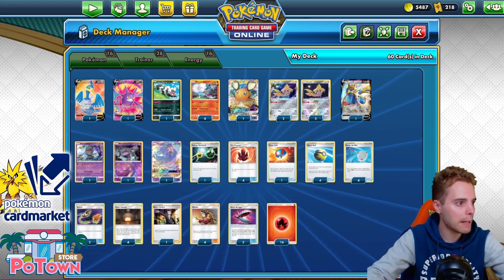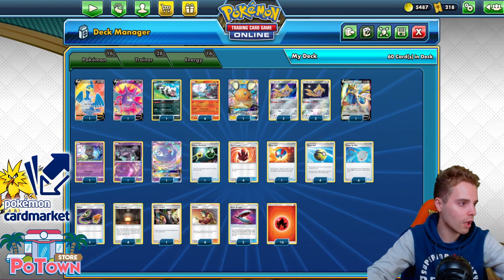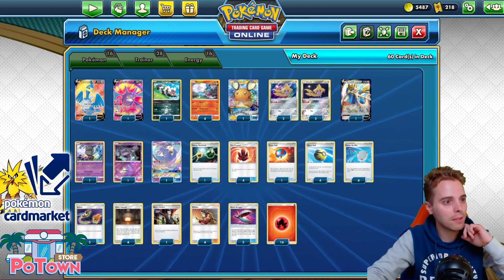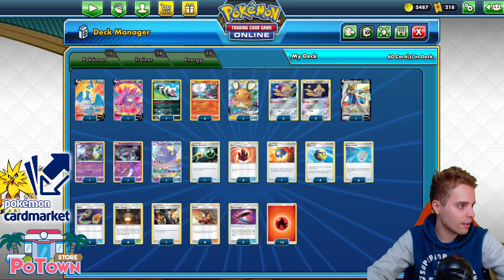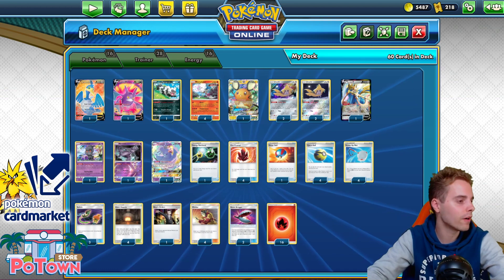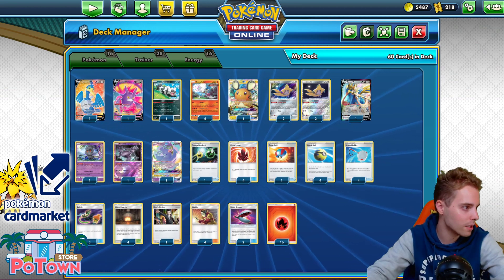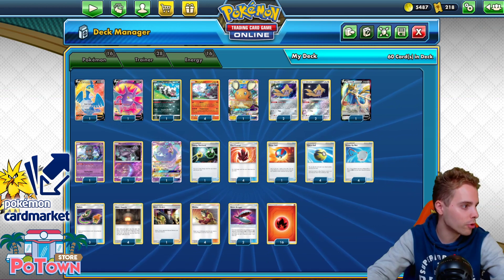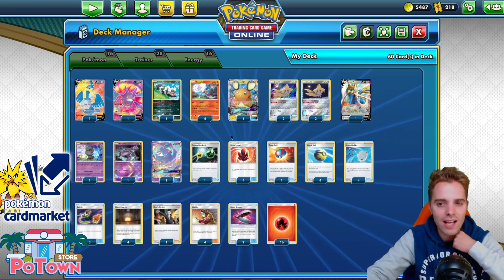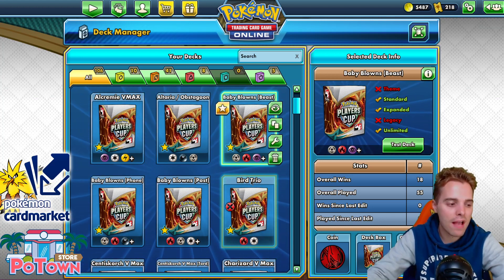Blacephalon tournament results: Lugilira got 6th in Limitless Weekly 2, HBJ Trevo got 2nd in the first Limitless weekly, and Leviathan 15 got 5th. Most lists run 17 or 14 energies with lots of retrieval because VMAXes require more damage output. Blacephalon pops up in almost every tournament across Chill Series and Hexer TCG, though it hasn't won anything major recently. When it's consistent, it's arguably the best deck — but it can brick badly.